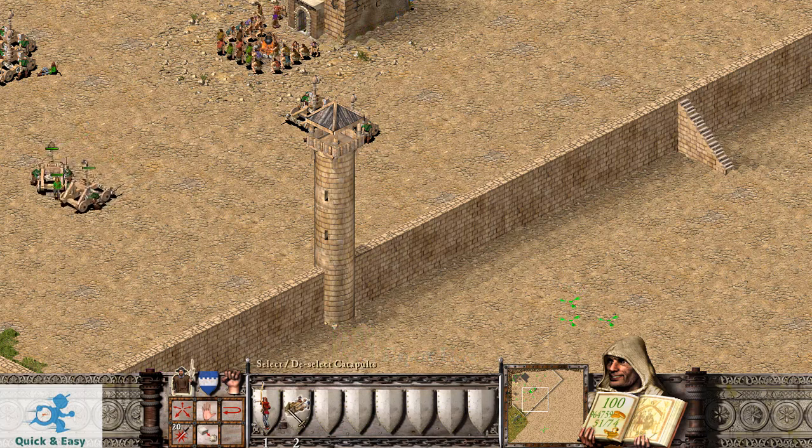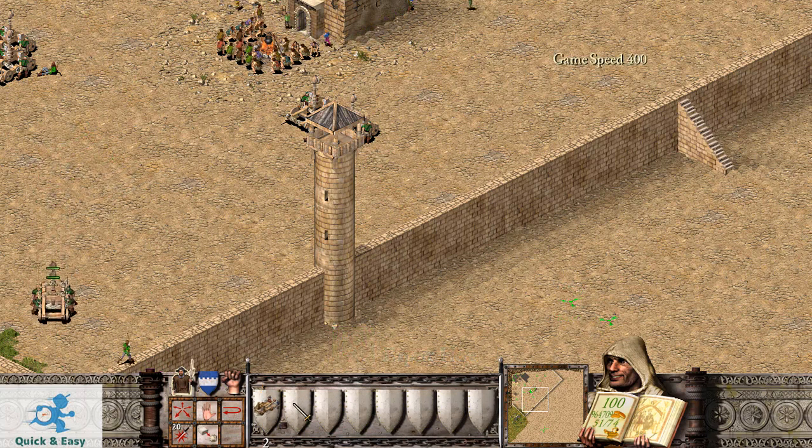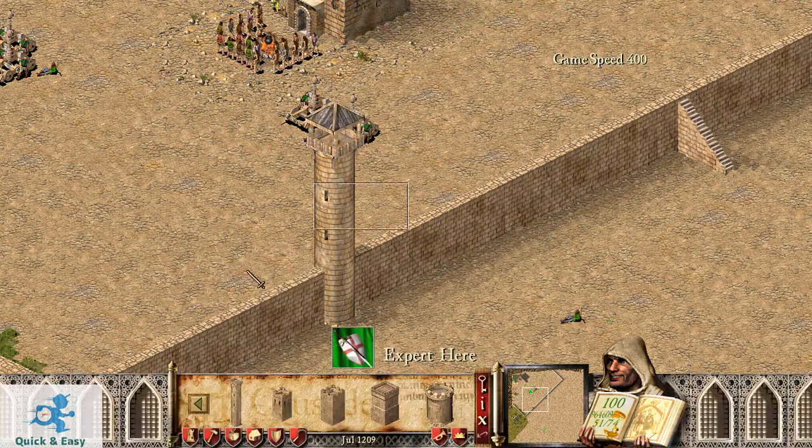We will see if catapults can cross the tower. As you can see, the troops can cross the tower but the catapults have disappeared.